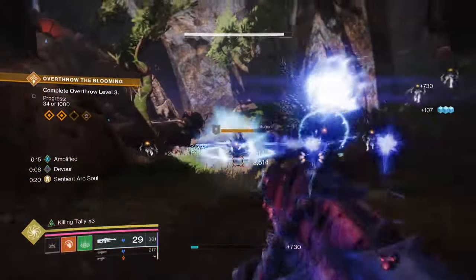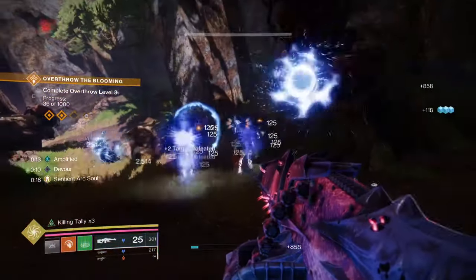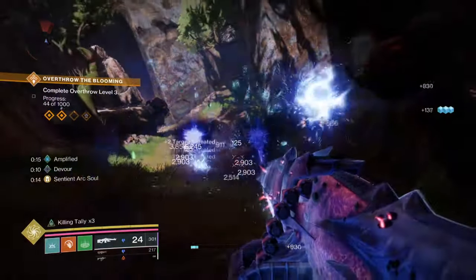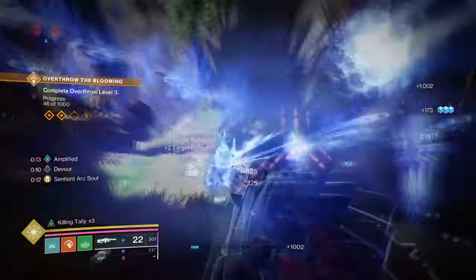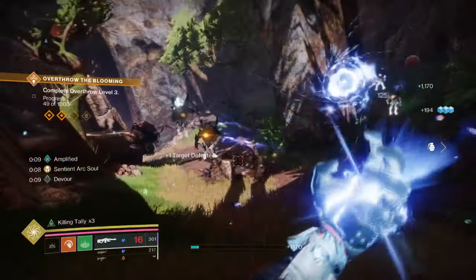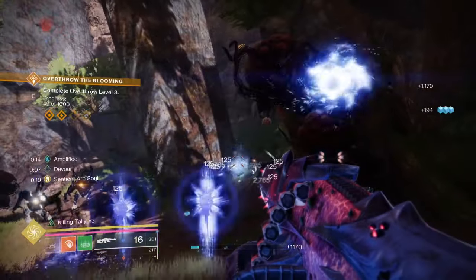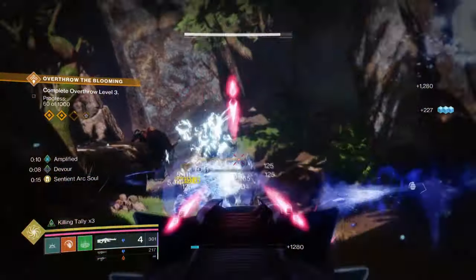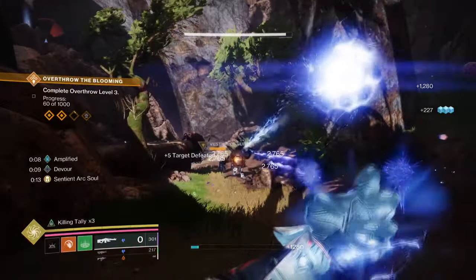If you thought Getaway Artist was already broken with Prismatic Warlock, think again, as I'm going to show you an even more broken version of it. Starting with the exotics of the build, our aim is to maximize full ability cooldown for maximum arc grenade usage. This will pretty much require the same items we used in our previous build, so you can skip to the aspects and fragments section instead.